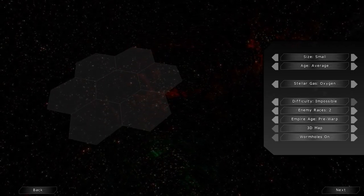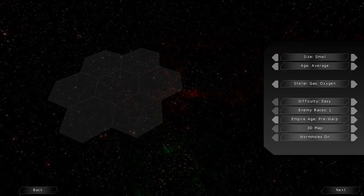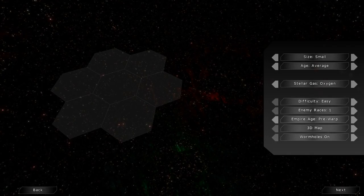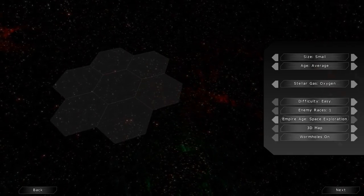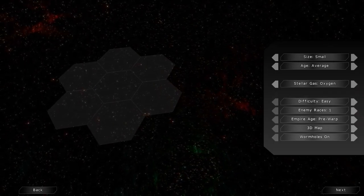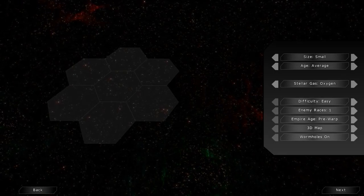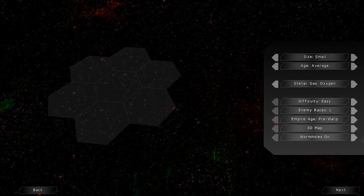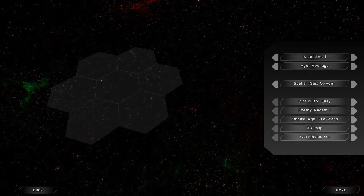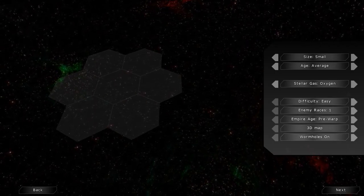For difficulty, I'm going to stick with easy for now. Enemy races — I'm just going to have one, that way we're both fairly powerful whenever we meet up. They give you an option for tech level — your starting tech level. Pre-warp is the base level, and you can start with the space exploration tech tree level. I'm going to start with pre-warp because I think it provides the better story line — Predestination is a bit more of a story-oriented 4X RPG. The game also gives you the option to have a 3D or 2D map; I like the 3D map, it's a bit more immersive. Wormholes are a new option — I have not played with them yet, but I'm going to leave them on to find out what they do.